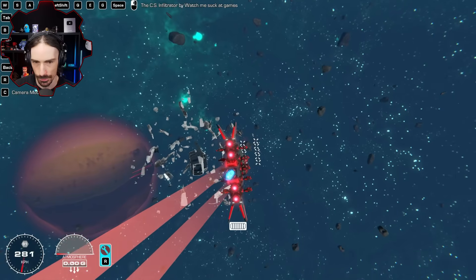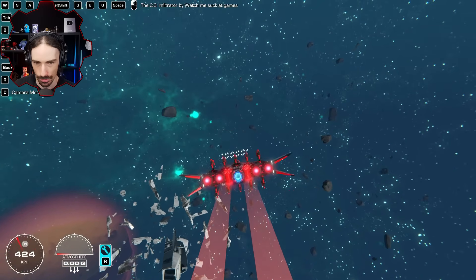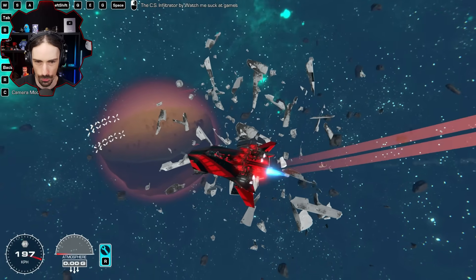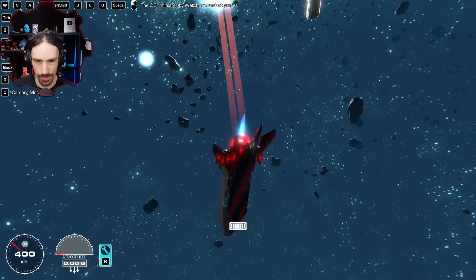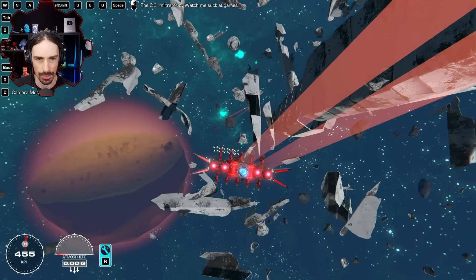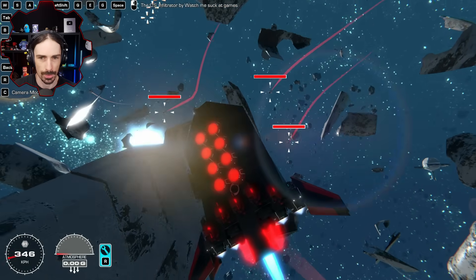G is for stabilization — so no matter what orientation I'm in, if I press G those gyro stabilizers will orient you perfectly upright. I'm wondering if these guns will shoot me if they get angled too much with the auto-lock. Let's go do a little battle and see what happens.